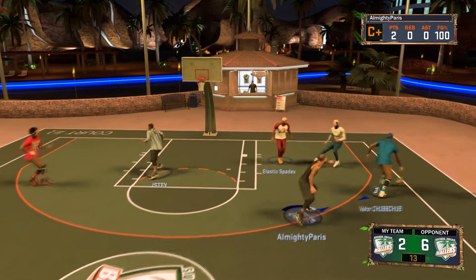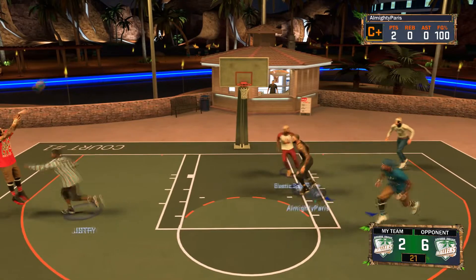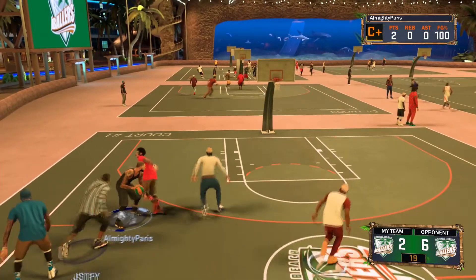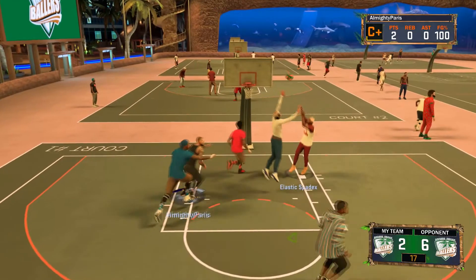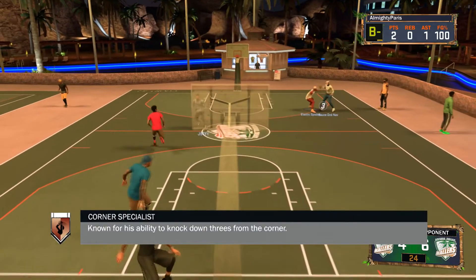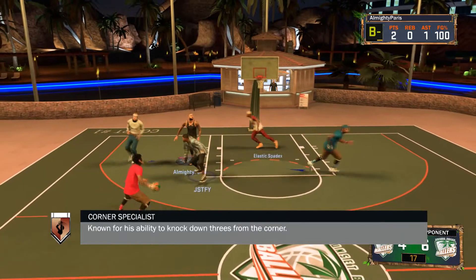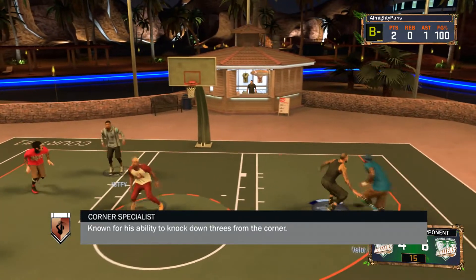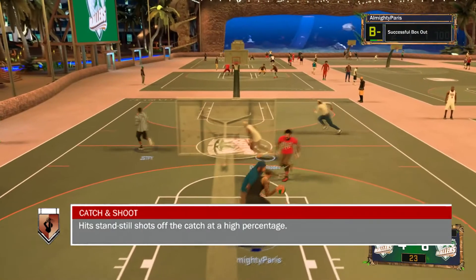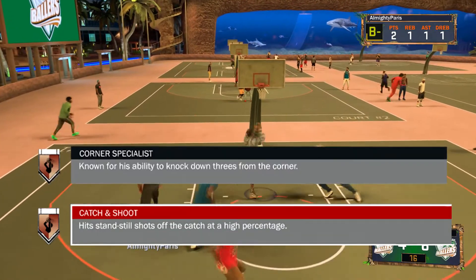The outside scoring badges — I'm pretty sure everyone knows these. These are all recommended for any position, it doesn't matter what position. You could even be a center doing this. The first one, for literally any position, is Corner Specialist. Every position can use this. I got this on my center and I will hit threes with like a 33 three-point rating. It doesn't matter. Get Corner Specialist. Get Catch and Shoot too — that's another big one. Corner Specialist and Catch and Shoot are deadly combined together, so you will want to get both of those.